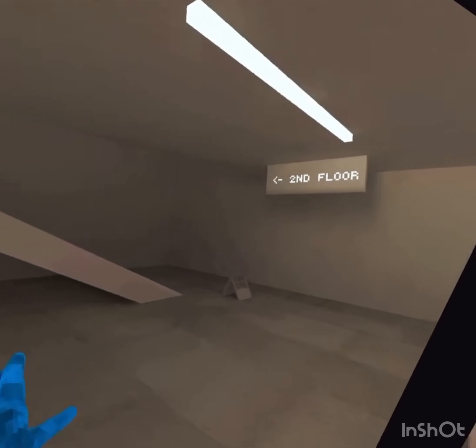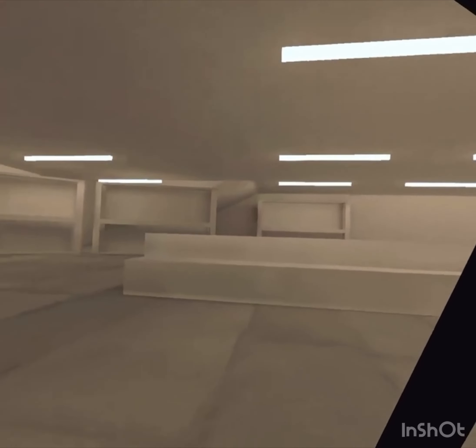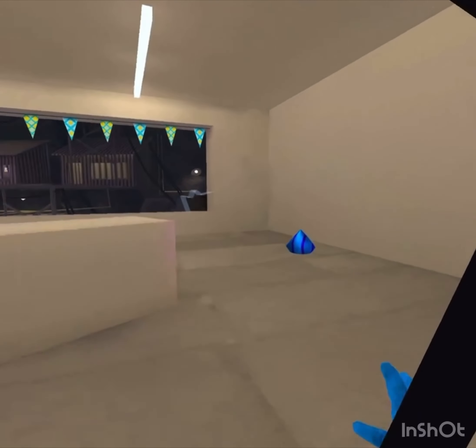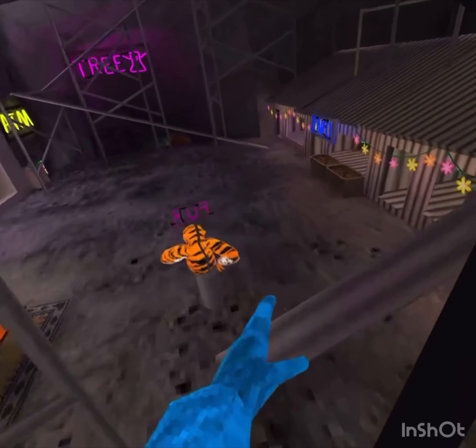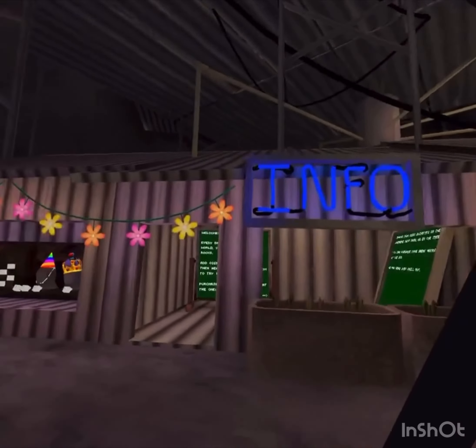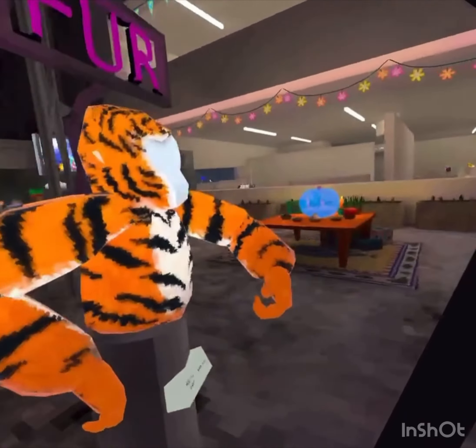We can find some new things on the second floor because usually second floor likes to change, but there's nothing here - absolutely nothing, which is super strange. Some of the stores have emptied out, there's no new balloons as you can see.